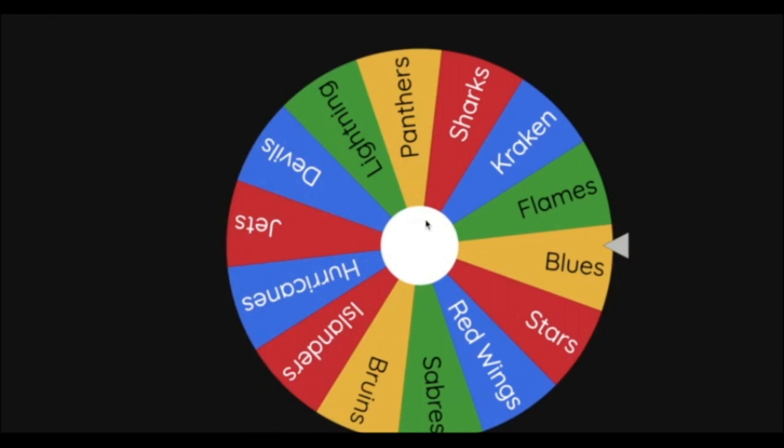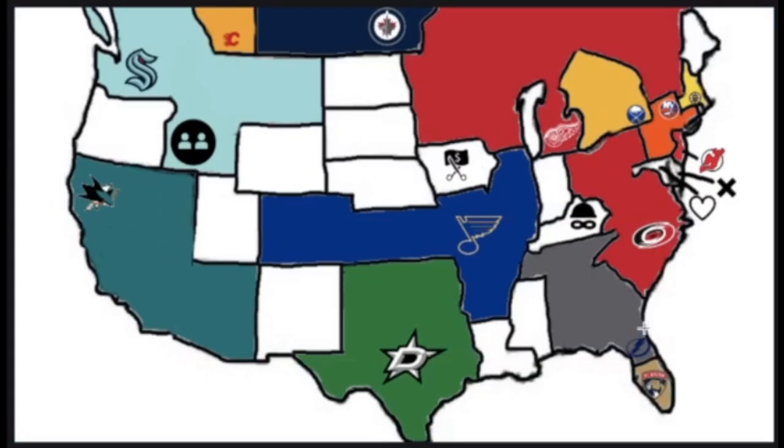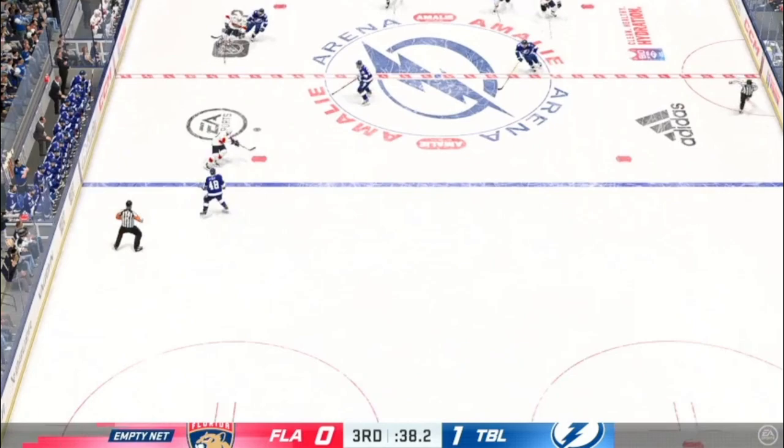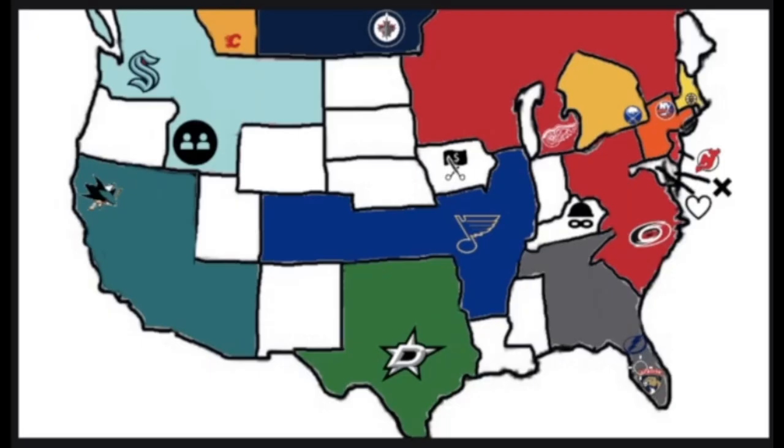Next team is the Florida Panthers — they are surrounded by the Lightning and must head to Tampa Bay. The Panthers pull their goalie — Vasilevsky makes a save, then Sergei Zubov finds Braden Point for the empty net and he scores. The Tampa Bay Lightning add Matthew Tkachuk. The Florida Panthers fall to the Tampa Bay Lightning — 13 teams remaining.